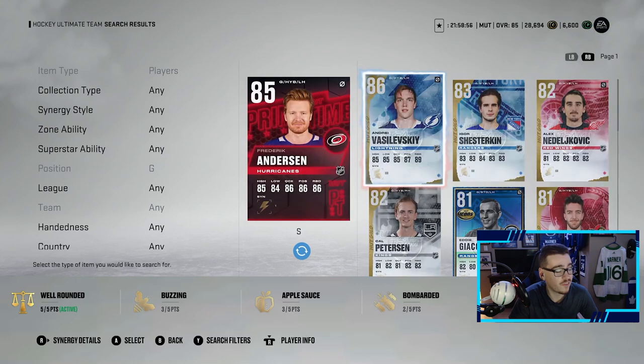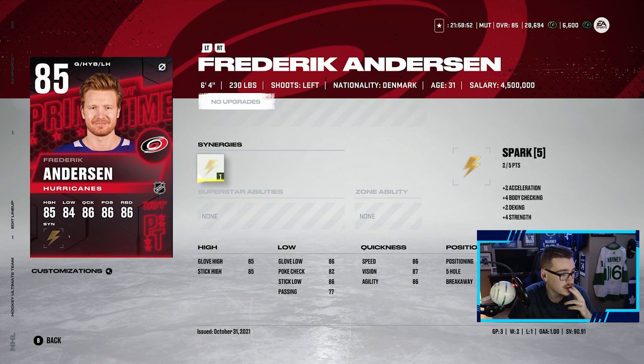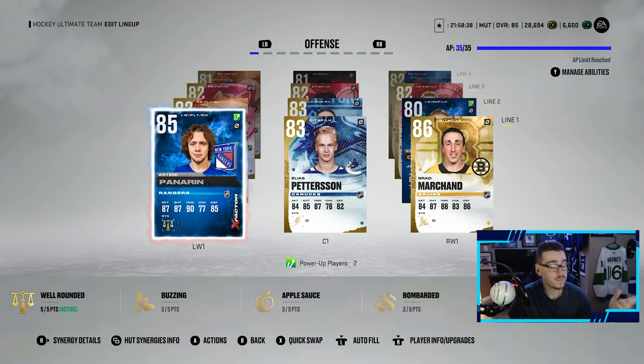Freddy has done so well for us though — three games, two wins, one loss, a 1.00 goals-against average and a .900 save percentage. We're going to keep Freddy in until he fails, but it's nice to know we have Vasilevsky to replace him. No upgrades this episode from packs, but we pulled a purple — let's head into the first game.